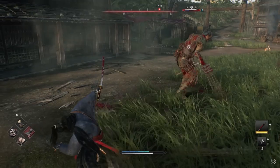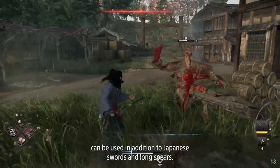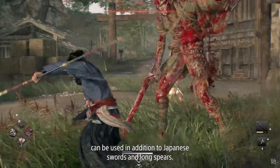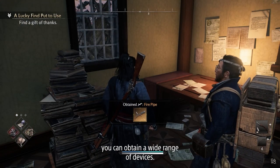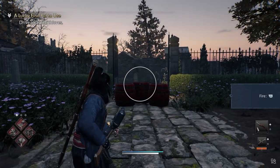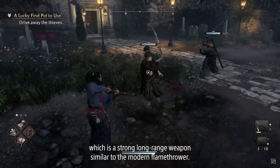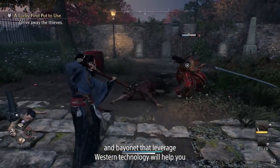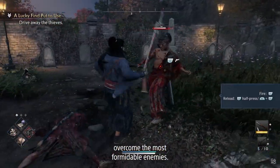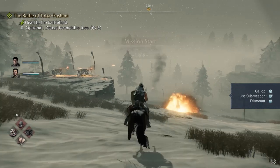Finally for March 22nd, Rise of the Ronin for PS5, made by Team Ninja — the studio behind Nioh, Ninja Gaiden, and most recently Wo Long: Fallen Dynasty. This comes out exclusively for PS5 at $69.99. It's a combat-focused open-world RPG where you explore 19th century Japan with three different combat styles. You'll have a variation of melee weapons, firearms, and long-range weapons — some really cool dynamics. You can also play co-op, and there are story choices that affect the overall narrative.